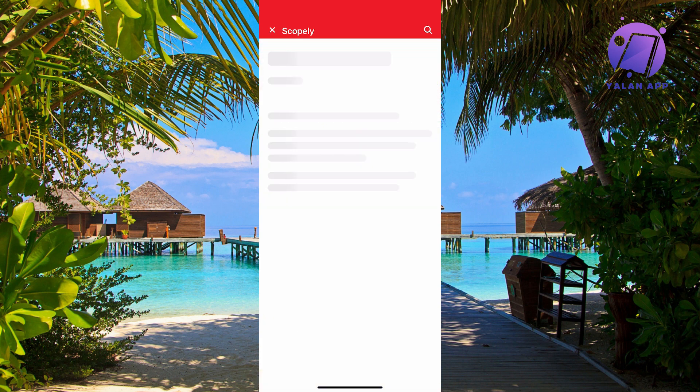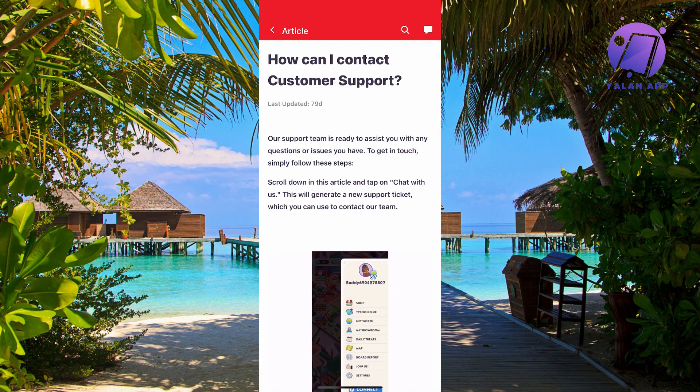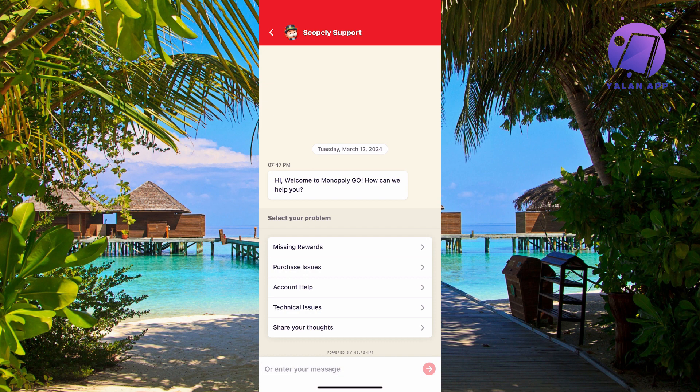In there, click on Customer Service, then click on the first option — 'How can I contact customer support?' — scroll all the way down, and click on 'Chat with us.' It will take a little bit of time to load.